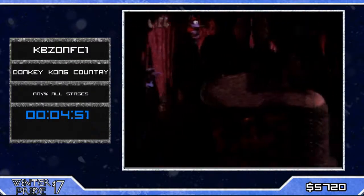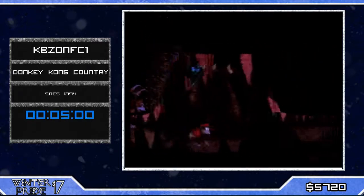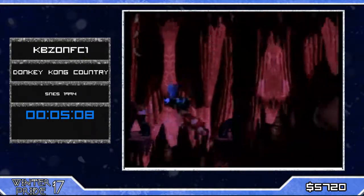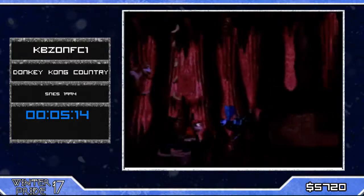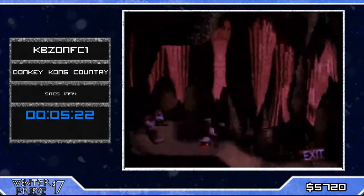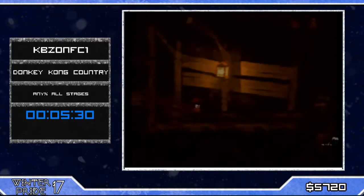You're not gonna do that, so you just go through more crawl spaces, not skipping the bees because if you're fast enough you can skip them — but not tonight. Now you're gonna see a lot of tire rolls — rolling through tires is faster than jumping over them — but KBZ makes it look easy.